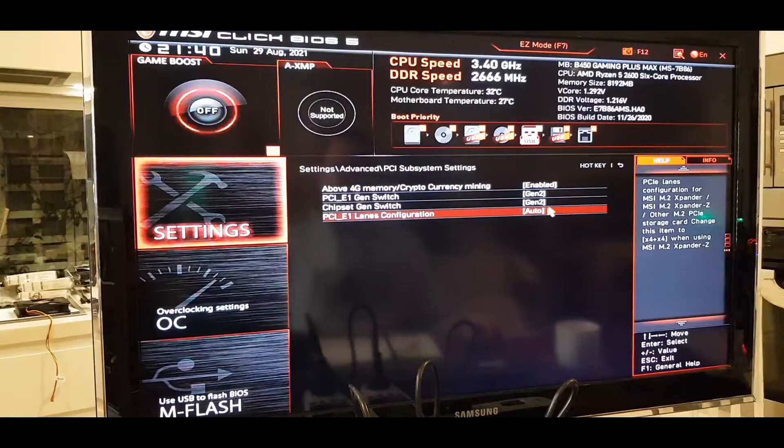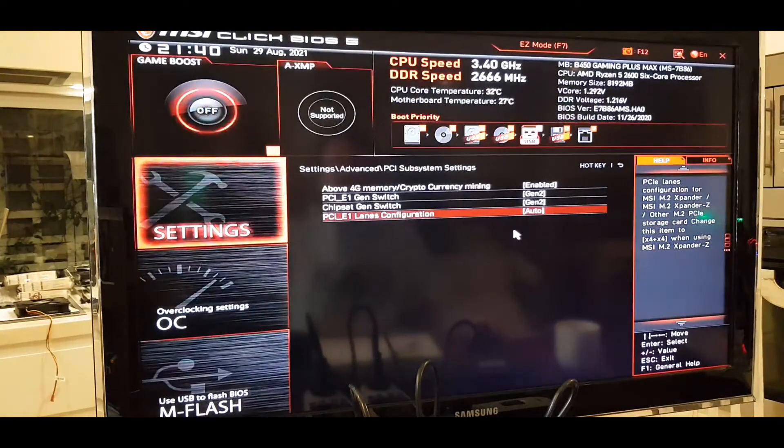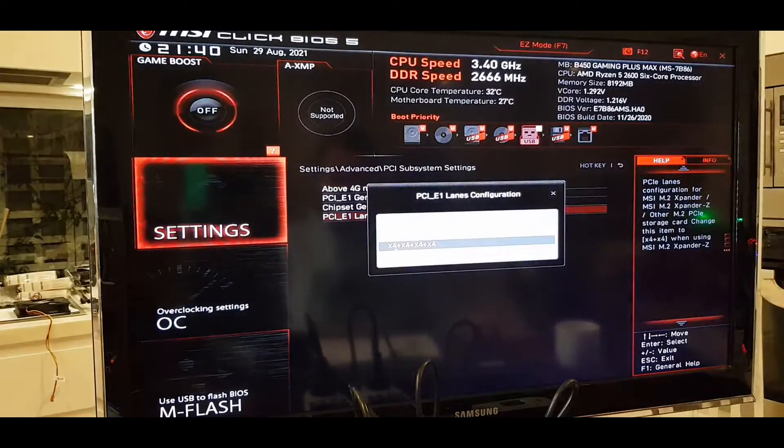CE1 is the top slot. I want to leave it on Auto for now — we're just going to get one card up and running. If we hit any walls we can always come back and tweak this to x8x8 or 4444. I'm sure it'll be fine; we'll figure that out as we go.